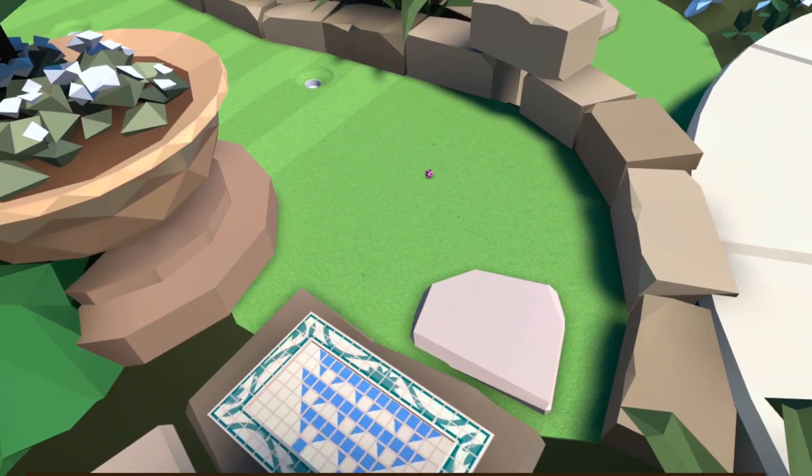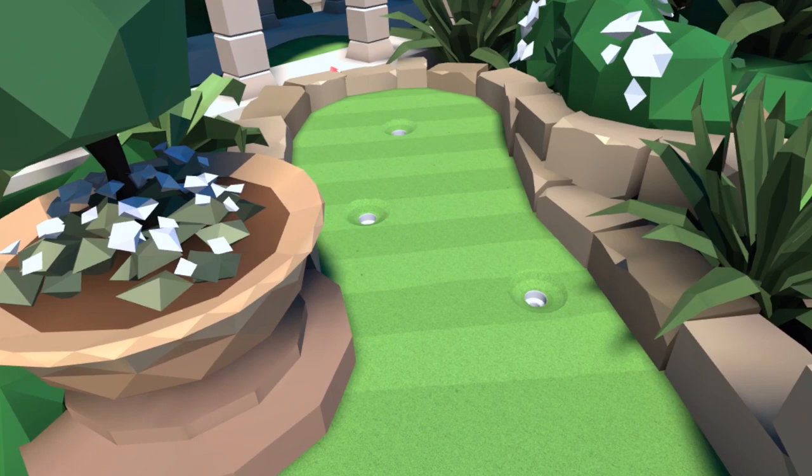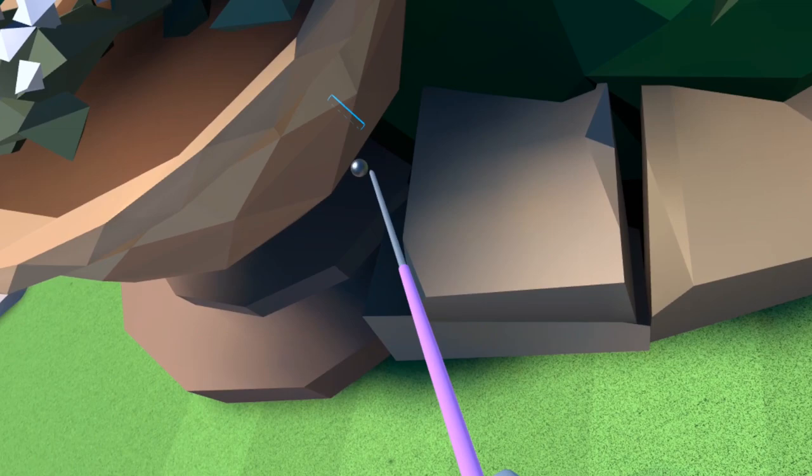Number eight — we have a big plant pot just to the left of the tee. You want to go to the other side of it, look back and look down, and tucked away in that corner is our shiny silver ball.